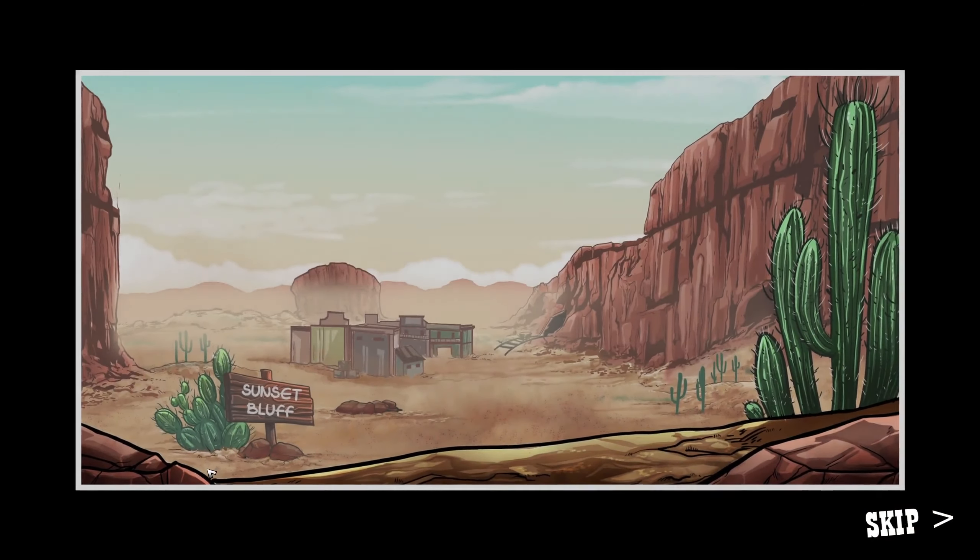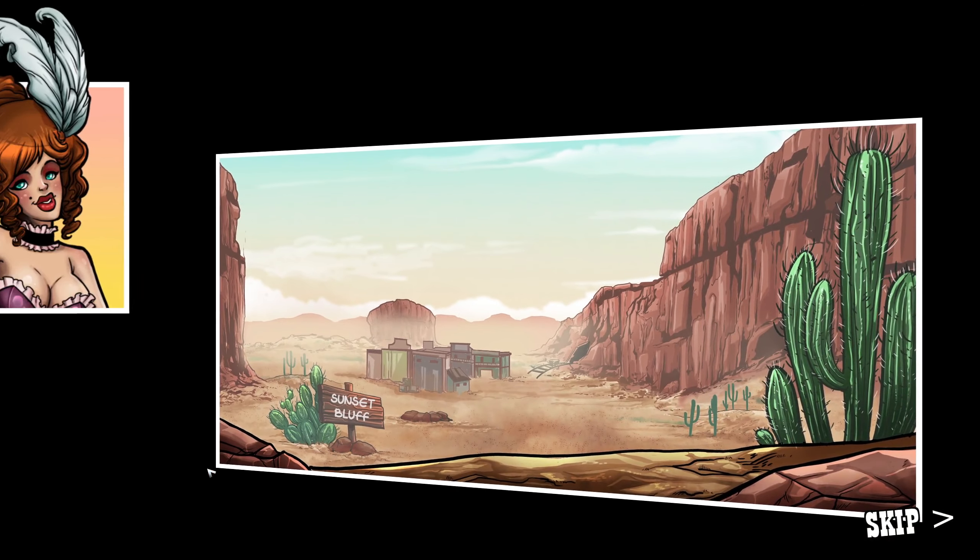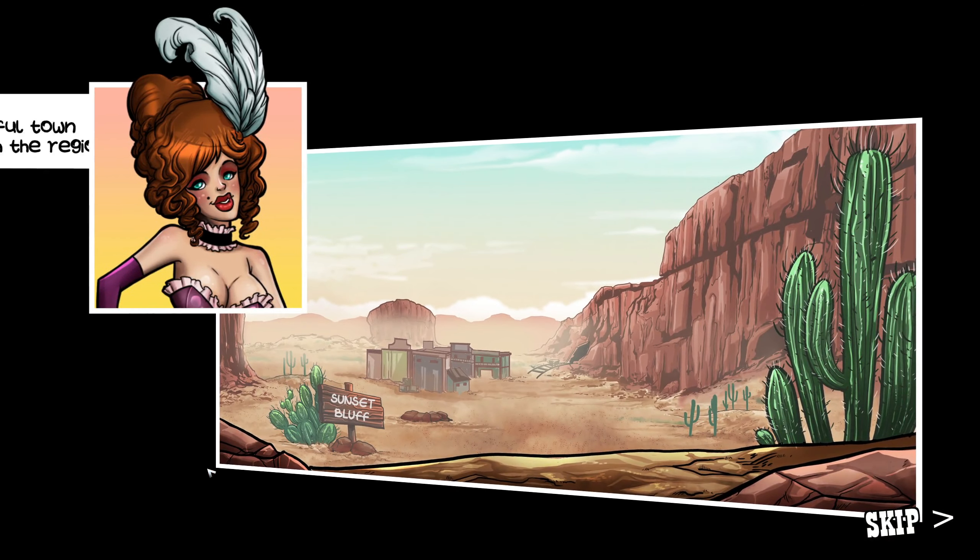With no precious metals nearby in 1849, the peaceful town of Sunset Bluff escaped the craze sweeping through the region — until gold was found on the very cliff where it stands. The Quicksilver Guns drove any resistant citizens out of town and established a lawless mining community. The helpless citizens cried out for someone to save their precious home, and that someone is about to arrive.